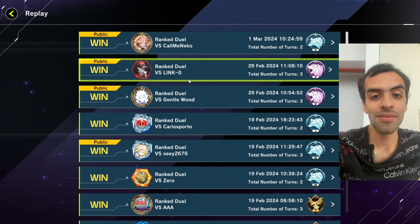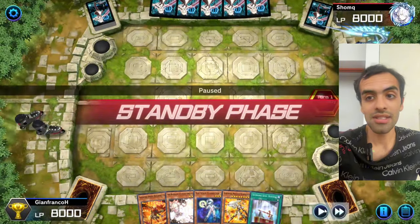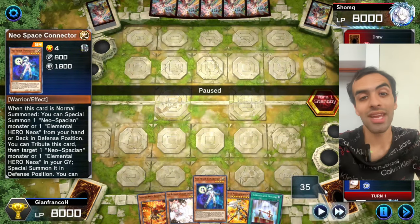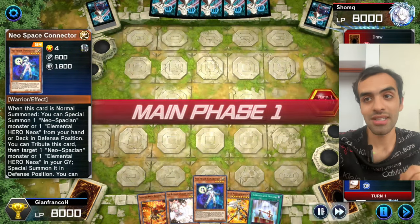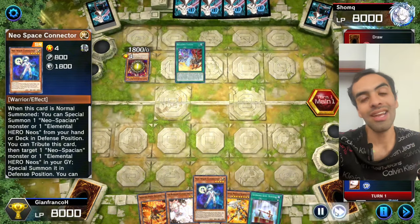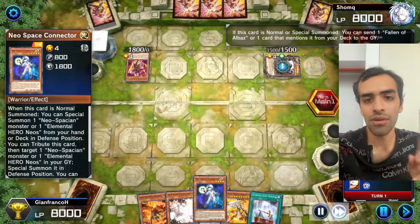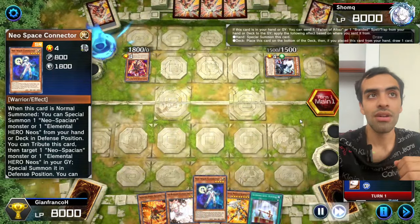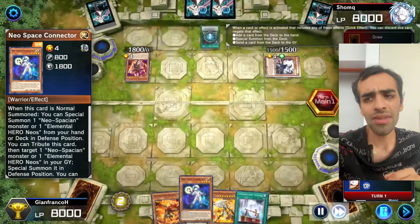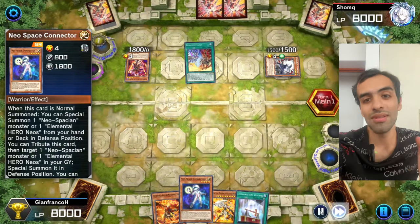The first replay: let's check our hand. I think we have everything we need, but it depends on what they're doing. We only have one Ash as a defensive tool. As soon as we see Albaz, we know it's Branded — let them do everything and Ash Branded Fusion. We don't take any bait: not the opening, not the Fallen of Albaz, not the other Branded Fusion — that's where you Ash. Simple.